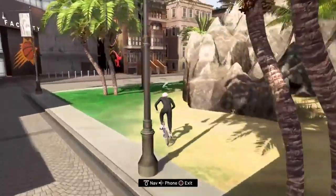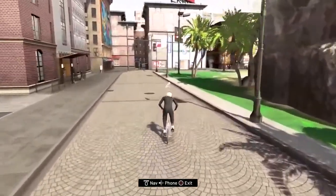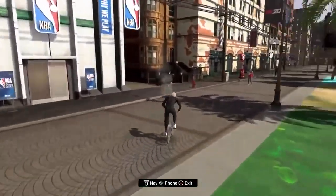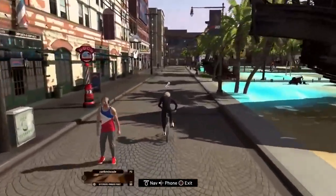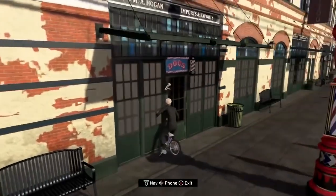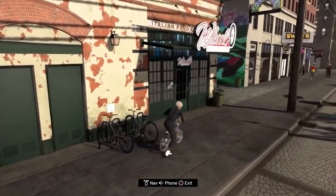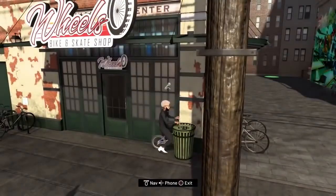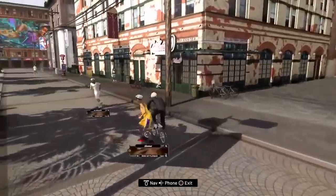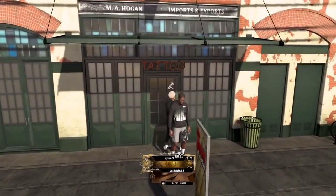I got a BMX bike from the bonus bin so I'm using it to go to the tattoo shop fast. I was actually struggling to find the tattoo shop - I was looking at the docks and then realized it wasn't there, then went to Wheelers, then into Swags. I went into the Swag store - not there. But we found the tattoo shop.